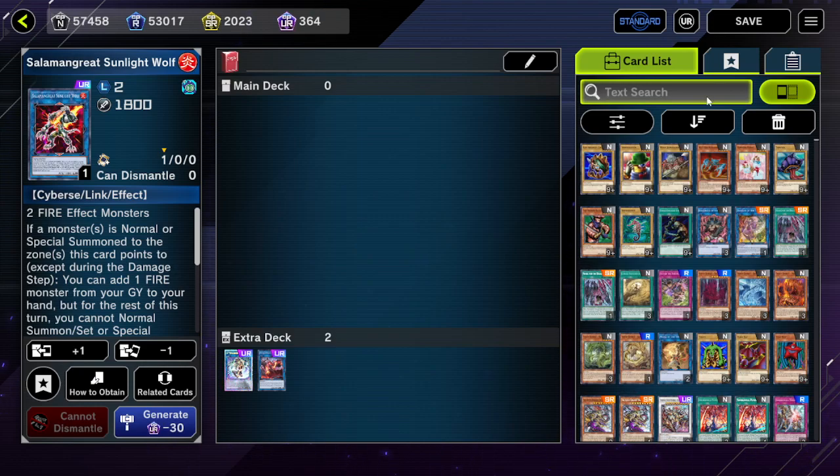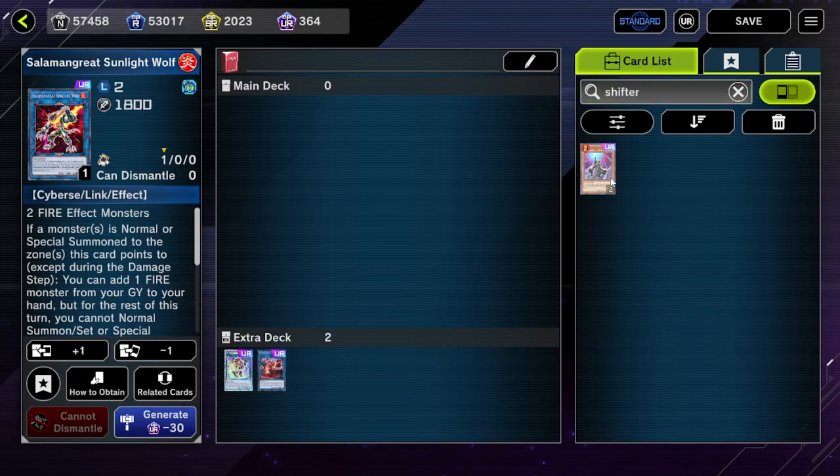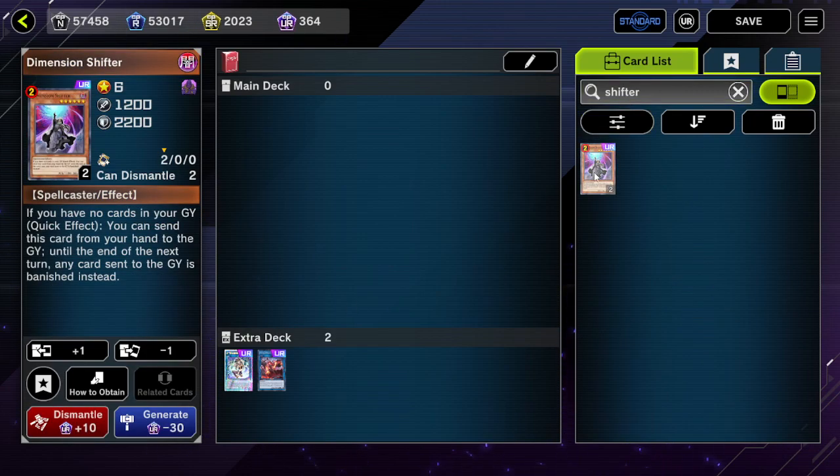The easiest counter? Just drop a Dimension Shifter. Notably, every single Diabelstar-adjacent card sends to the graveyard for cost — so if you are not allowed to send to the graveyard for cost, the cards are not even activatable. So Shifter and macro-like effects are pretty strong in general.